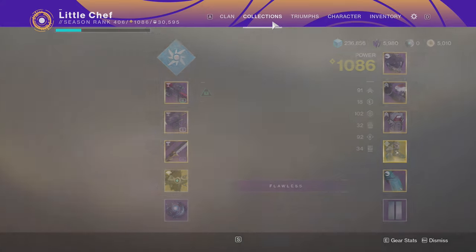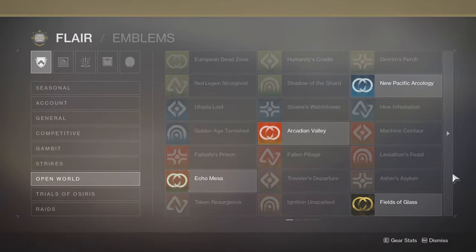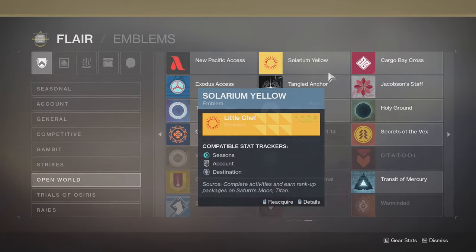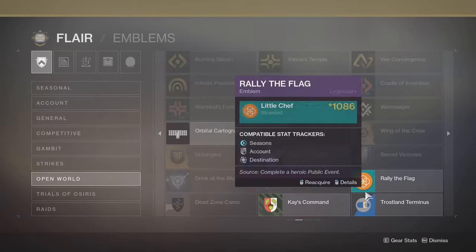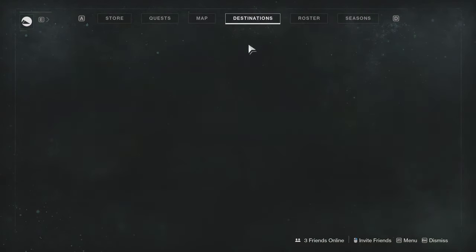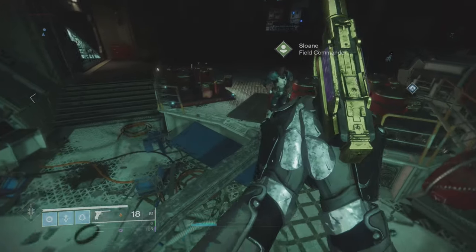First things first, you want to go into your collections and check on the Open World tab to see how many emblems you have. You can look at these emblems and see how many you have, because if you don't know — when these planets go away, you will not be able to get these emblems anymore.